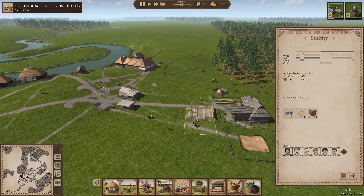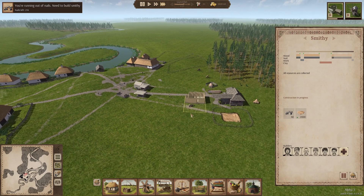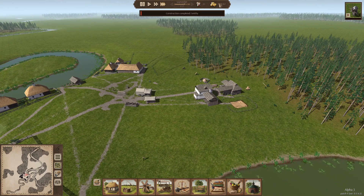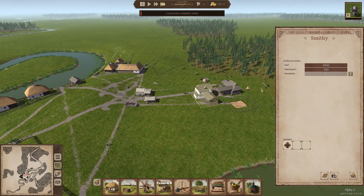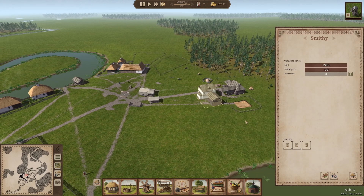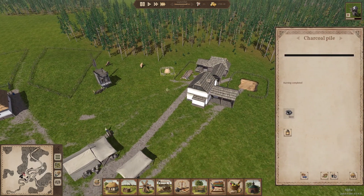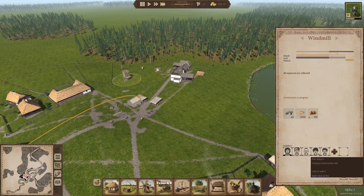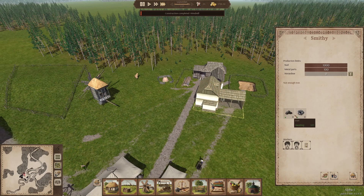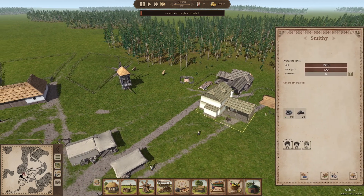We are working on the smithy. It's coming along nicely and we'll be able to get some people working in here — that will start letting us convert our iron into nails, which will be a big deal. Right now we have 214 nails and a good chunk of those are probably going to the windmill. You need a charcoal pile to operate the smithy. This is something that almost broke my village — I assigned people to work in the smithy, thought it was great, and no one was doing anything. We were paying people to work in the smithy; they'd accumulate iron and just twiddle their thumbs because they didn't have any charcoal.